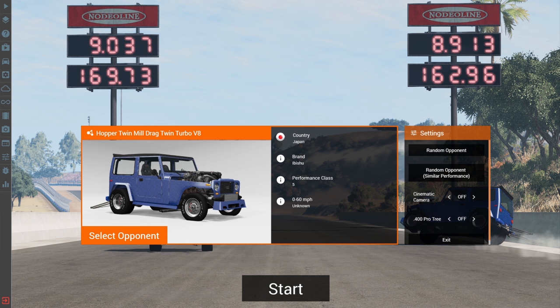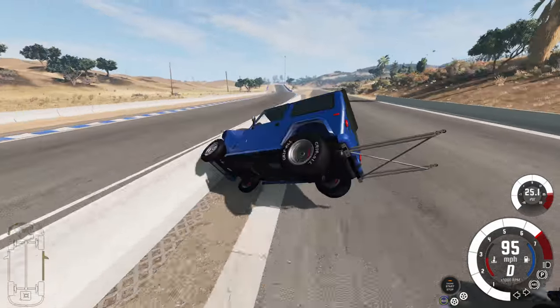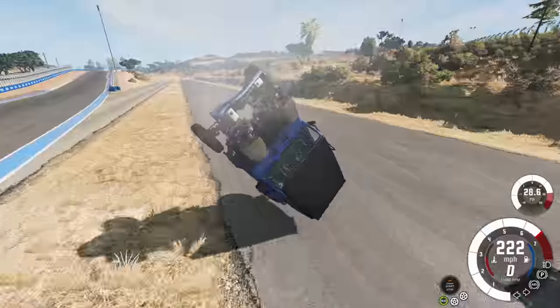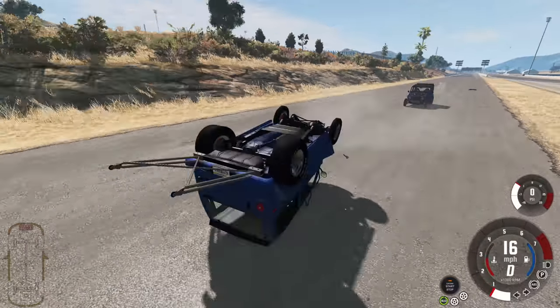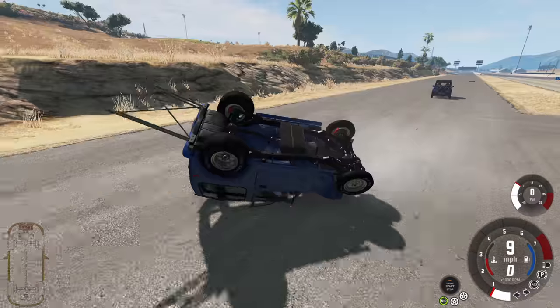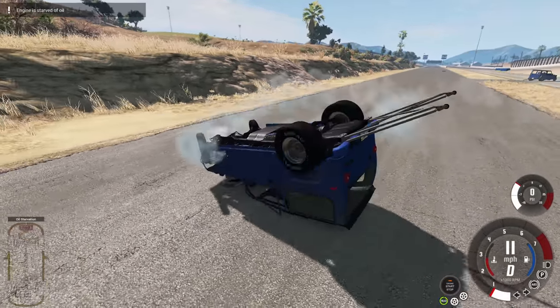You can see in the background I am tipping over — yep, we're upside down. The AI, please don't hit me as I flip over. How are you not flipping over? They don't lose control at the end of the race. I lose control because I'm looking at the stats screen while the AI can still steer — that's not fair.